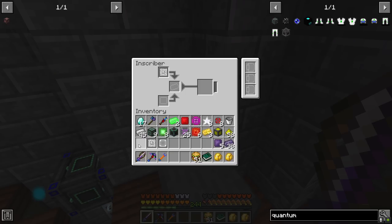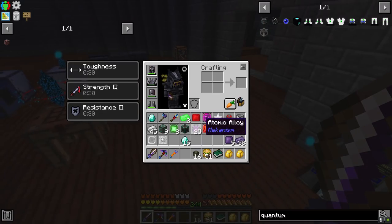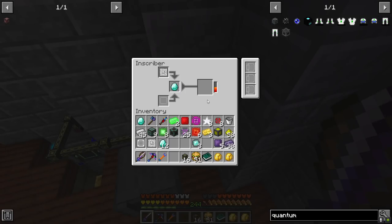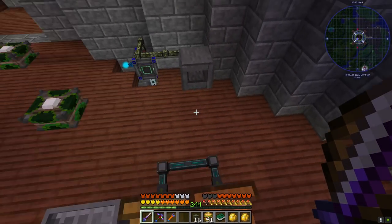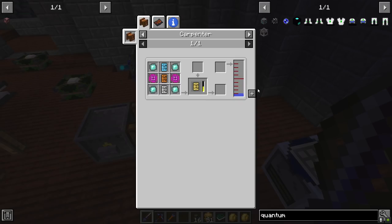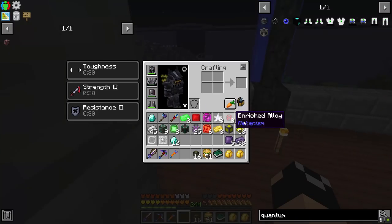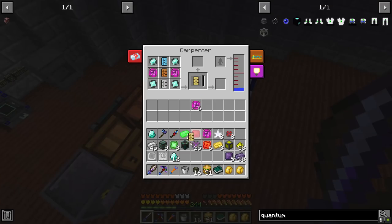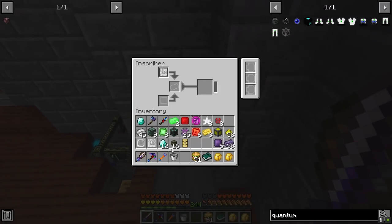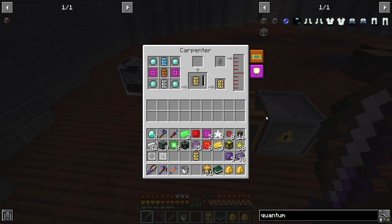I need engineering circuits - there we go. The wireless system won't plug up to it but let me check - it disconnected itself, cool! And we'll put this into the carpenter. To make this we also need a thousand millibuckets of water each. There's one intricate circuit board - I just need to get basically this part more than anything else.